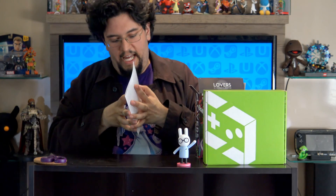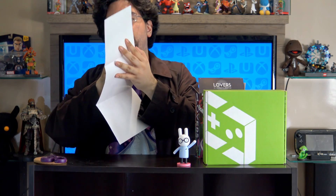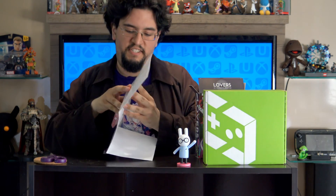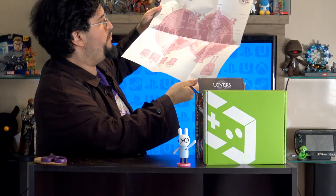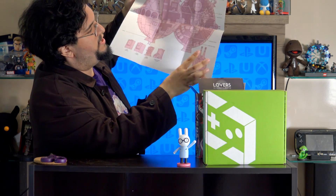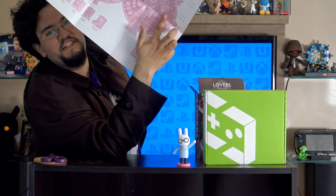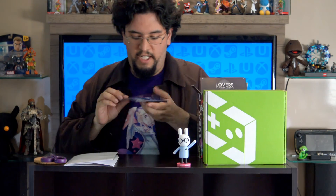Next up we have — I'm guessing it's a poster. Real shame that they have to fold it, now you've got all the creases, but whatever. It is a blueprint map thing — breaking down the Death Star, whatever the hell it is. Oh, they have a mechanism in there in the shape of a heart.